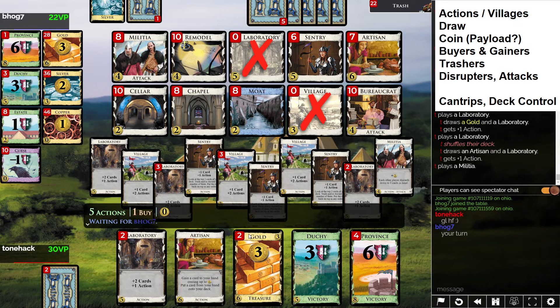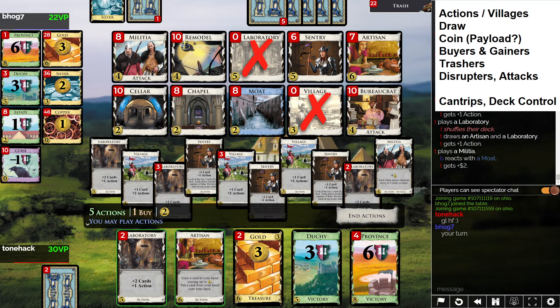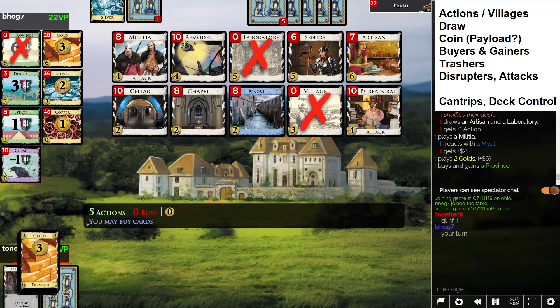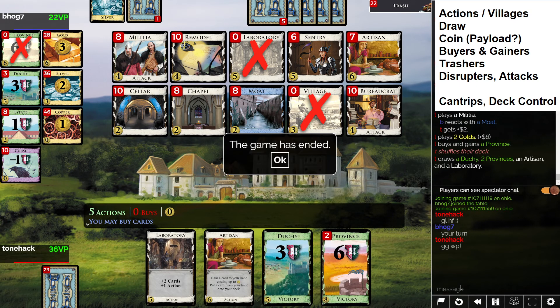I should have played my Sentry sooner — I could have discarded that Province. I need to see one more Gold to win — there it is. I want to get to the point where I'm not dragging out games, so I should just win right now. The one concern is miscalculating — I've done that before and by not playing your whole turn through you can really screw yourself. But I'm fairly confident I'm buying a Province right now and ending the game. GG!